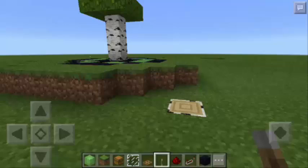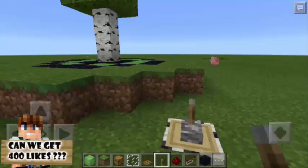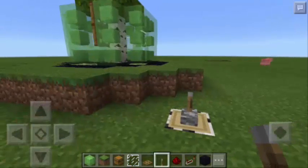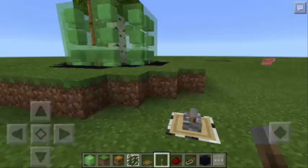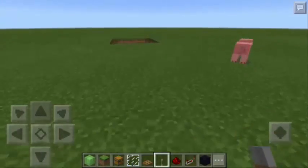So as you can see, we have here a tree. Now, if we're going to put a lever on top of the stump and turn it on, we have an instant house. We also have the option to hide this house by turning off the lever. As you can see, the house is now hidden. So I'm now going to teach you how to make this hidden house.